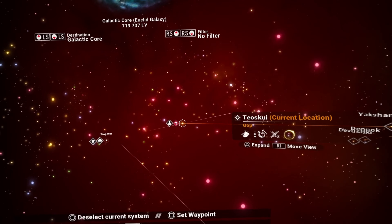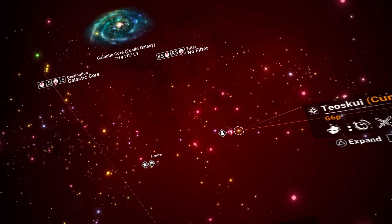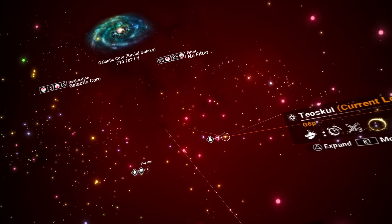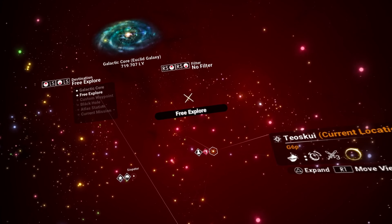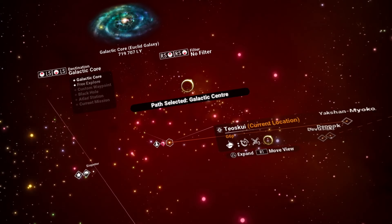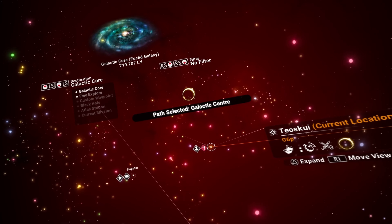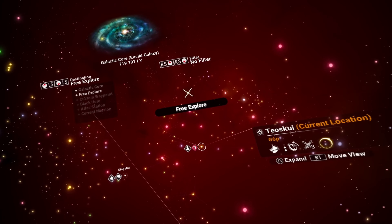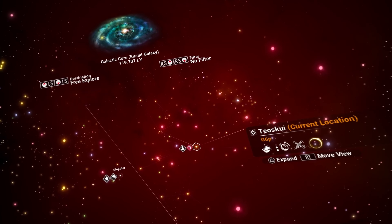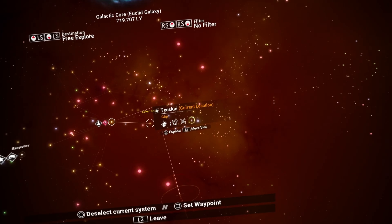So here's our galaxy map. You can see over here, if I go with my left stick going up and down I can choose different paths. So here I have Free Explorer, there's the Galactic Core which is going to lead me towards the center of the universe, there's custom waypoints, black holes, Atlas stations, and current mission. Our current mission is actually in the system we're in, so that's not available.